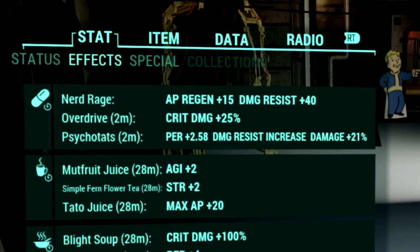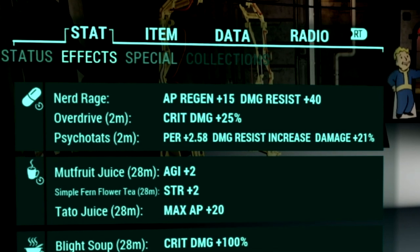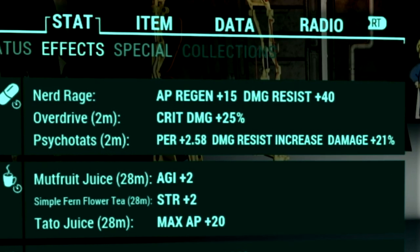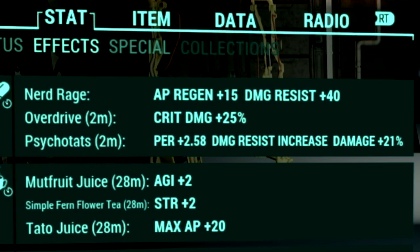For our chem buffs, we have Overdrive for plus 25% to critical damage, and Psychobuff for plus 2.5 to Perception, a damage resistance increase, and plus 21% to our damage.